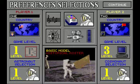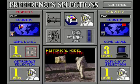Game level is basically your difficulty. Astronaut-cosmonaut selection is a further difficulty tweak for the astronauts. I like to have it as the historical model, which basically emphasizes that there are differences between the Soviets and the Americans as far as hardware and stuff like that.